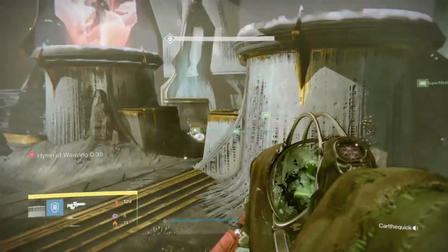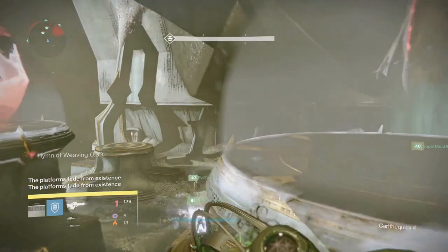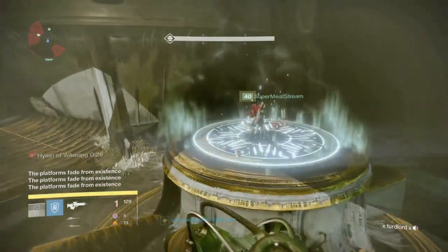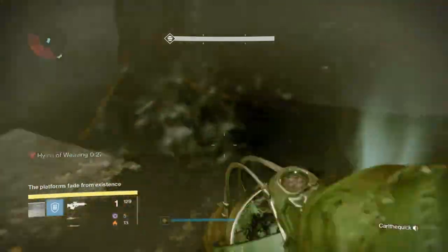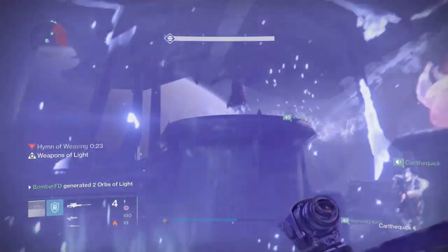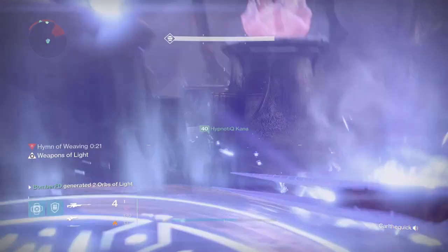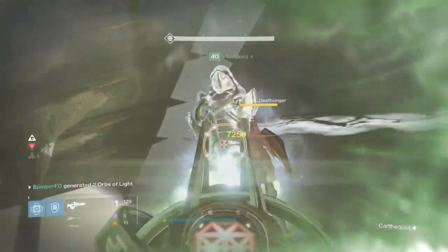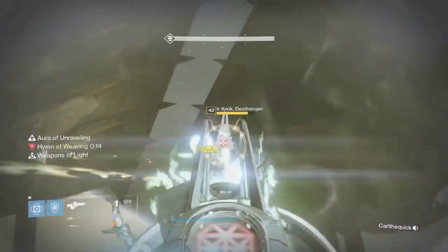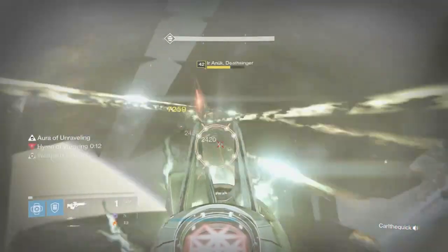Once you've seen your runner get the relic, you can then jump off your platform while he goes up and steals the brand from one of the daughters. Everyone else will regroup to the L1 platform. You can also place a Weapons of Light bubble in the back and still have enough room on the platform to do damage, just waiting for the brand to arrive so that you are invincible. Again, you can either kill the first daughter or if you don't have enough damage make sure you do not completely kill her.